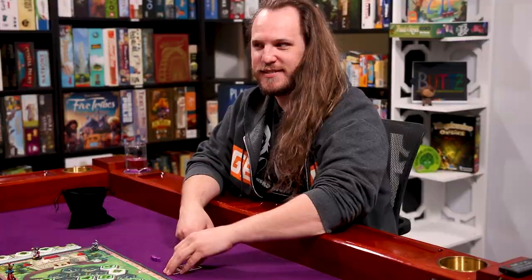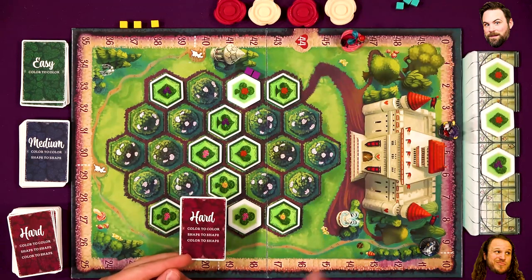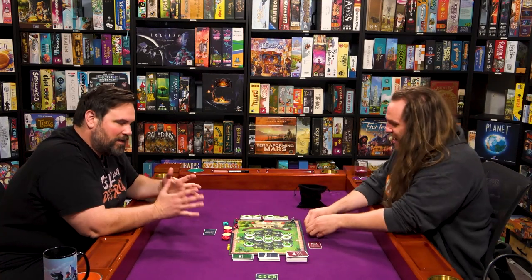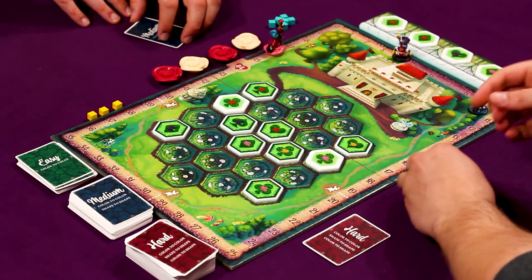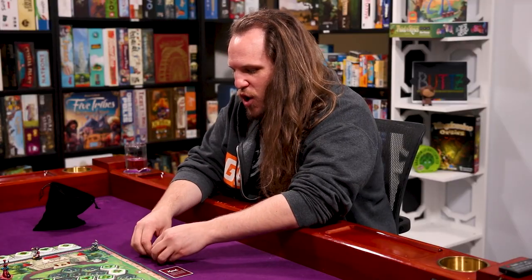I'm going to go hard for this next one. Hard whims can be color to color, shape to shape, or color to shape — so they can muddy the water. It can get real tough, but you get to move more when you solve them. The queen is still only moving one right now, although she will start moving quicker.